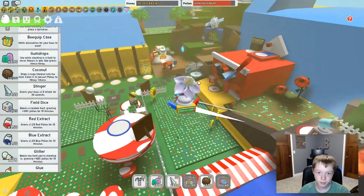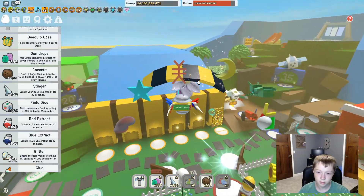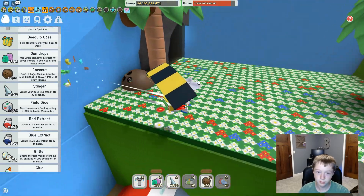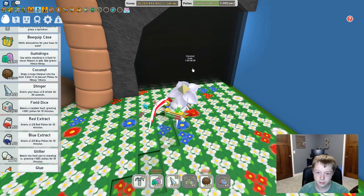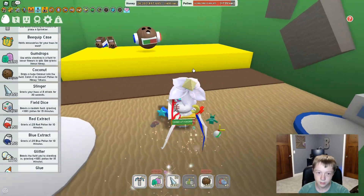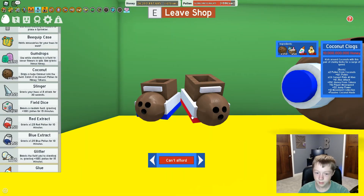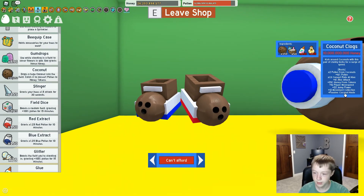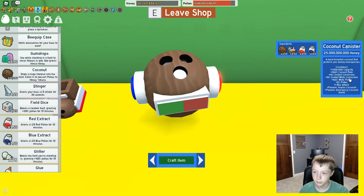Let's go back to the Coconut Cave. Of course we're gonna test out all the cool things it can do. A lot of people say you should buy the Coconut Claws after the Coconut Canister, because the passive coconut haste thing is really only good with the Coconut Canister. And there we go, we can craft it.